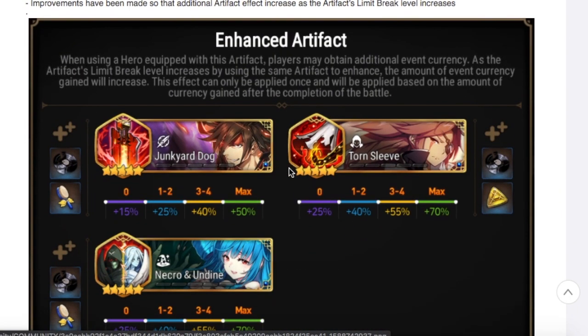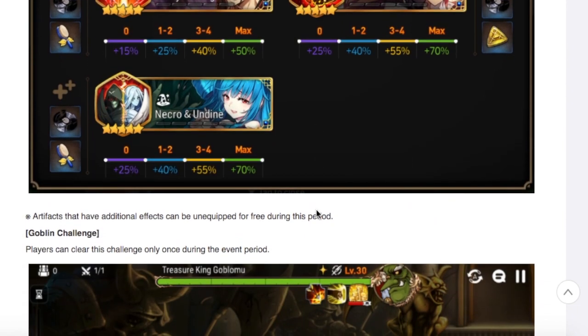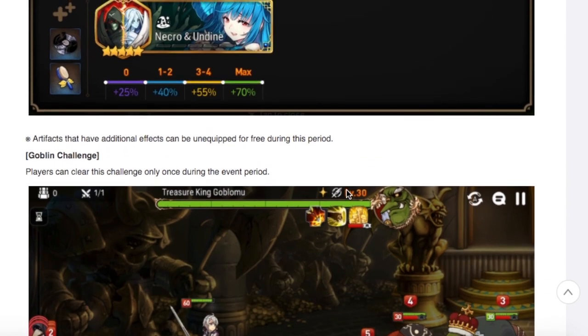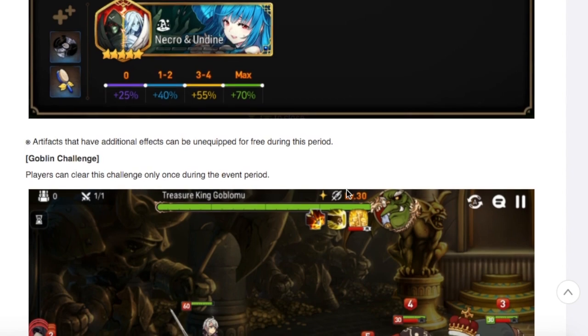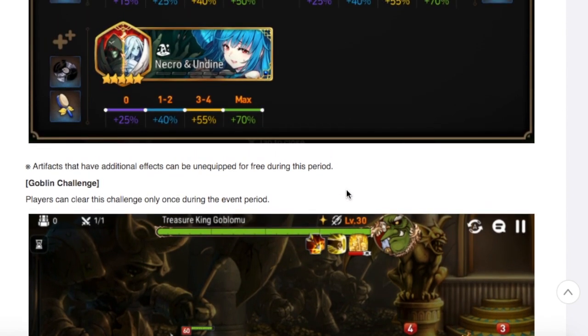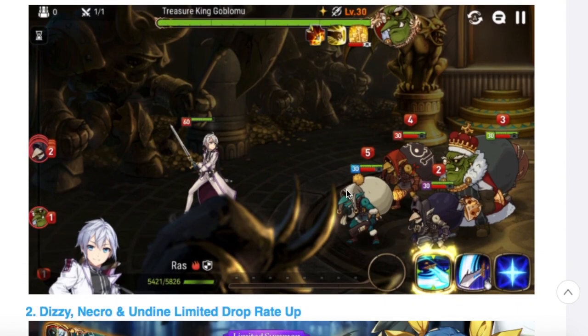Along with week two, if you are going to be pulling for Dizzy — spoiler alert — she is dropping this week, so you're going to be able to summon for her. If you do pick up her artifact, you're going to get an increased drop rate of that currency. So if you pull for her and get her in one pool, you can use her artifact to farm the side story. We're also getting the Goblin Challenge, which gives you increased gold.